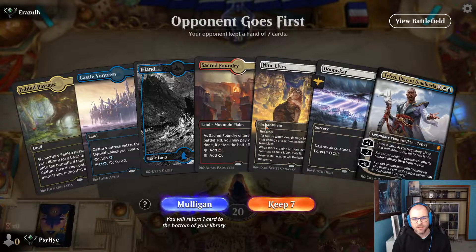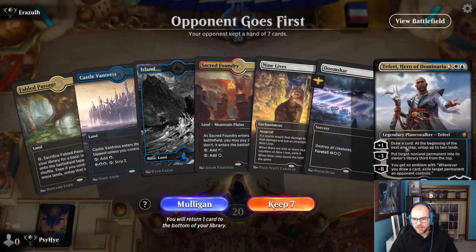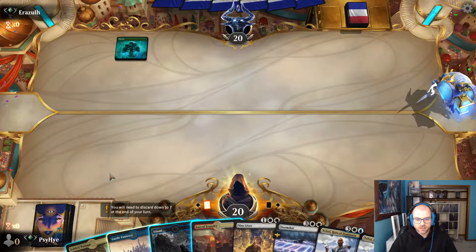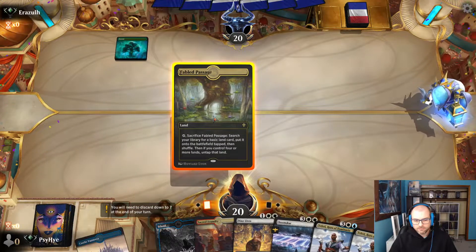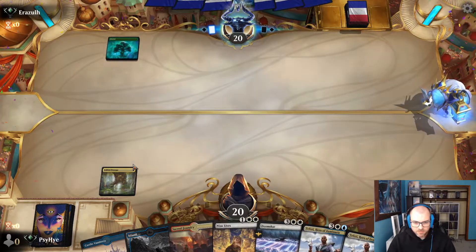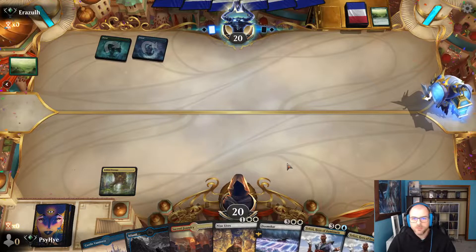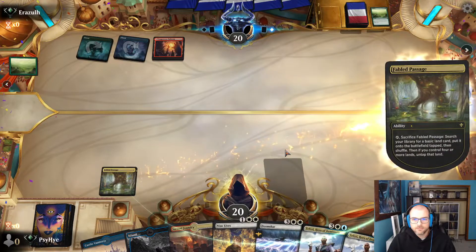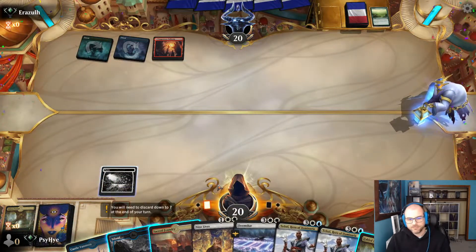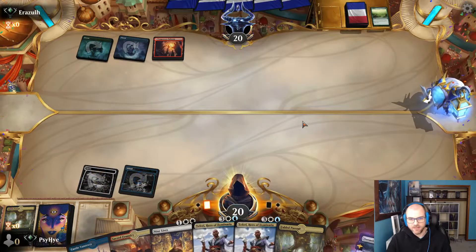We've got a healthy mixture of lands. We might want to lead off with a Fabled Passage to get the second Plains online, but we'll keep this. We'll have a little bit of safety with the Doom Scar early depending on what their build is. I'm going to look to get a Plains to make sure we have two sources of white for these important cards. At their end step I'll crack the Fabled Passage and get a Plains. I think we'll just foretell that and say go.